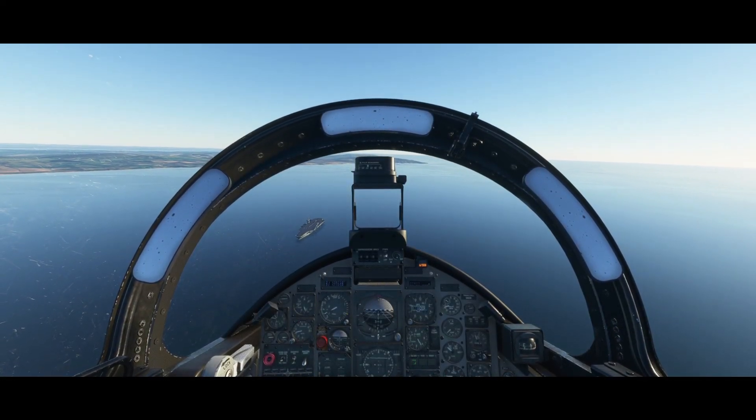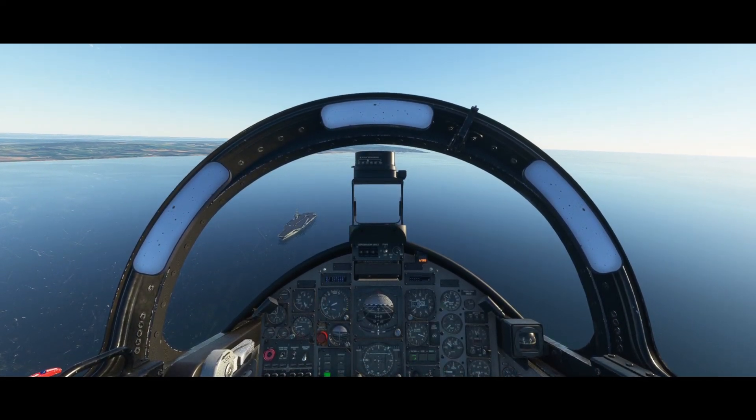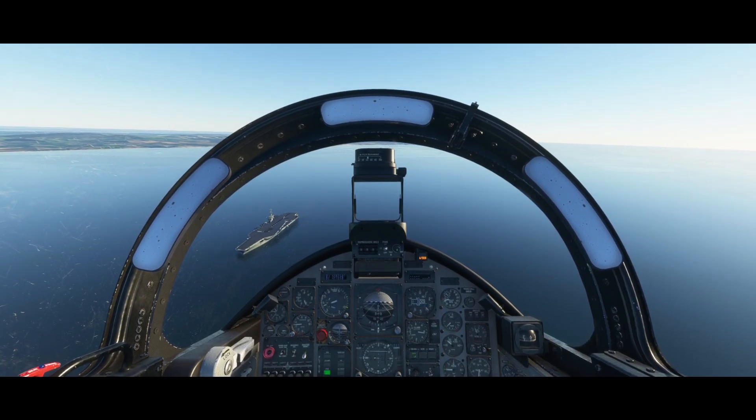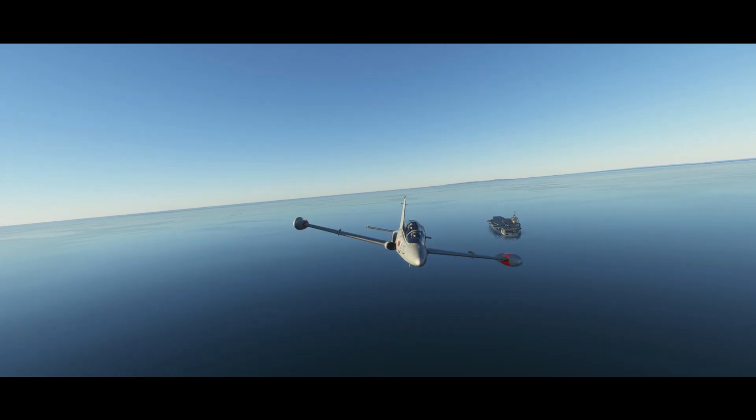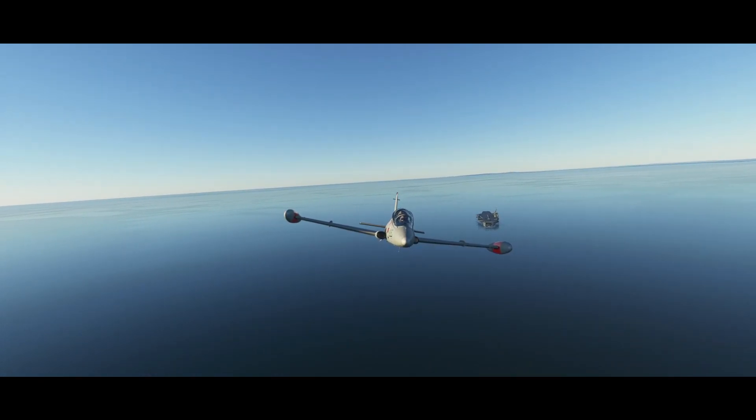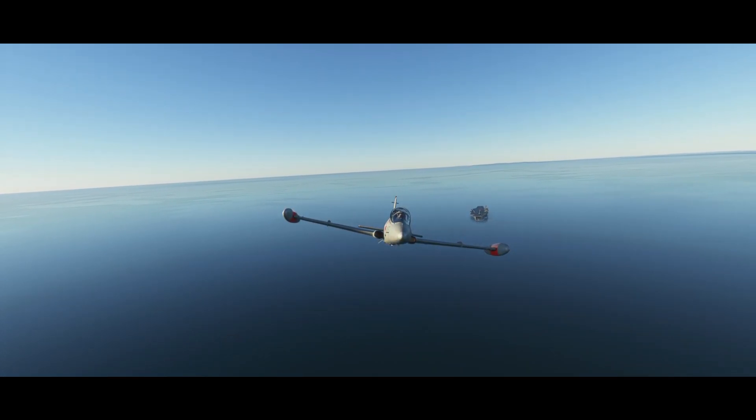Performing a low pass of the aircraft carrier, they have basically no performance hits because they're three static models. The nice thing about this is that it does appear as an airport on the map, so you can teleport to them or take off from them straight away.